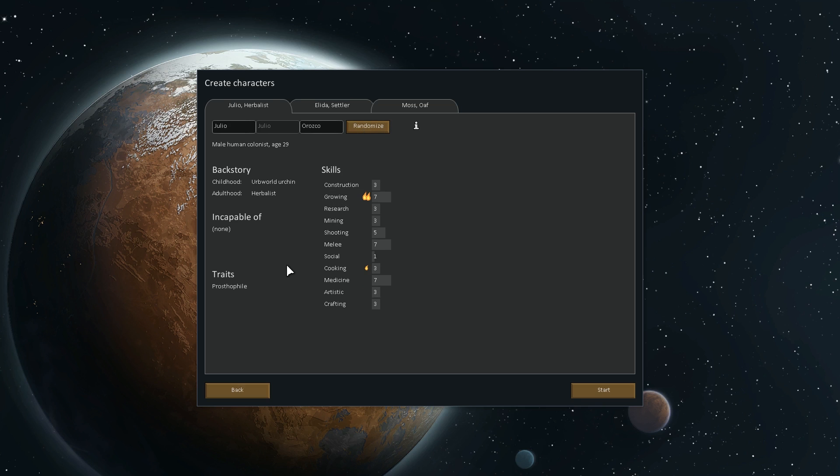Randomizing — this one feels limited in his feeble human body and often dreams of going bionic. Okay, but you're capable of everything, so I will take you.